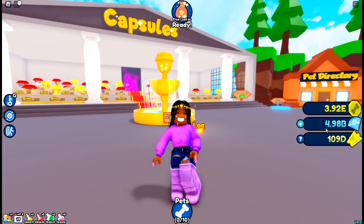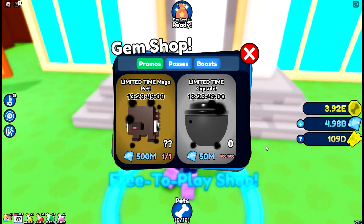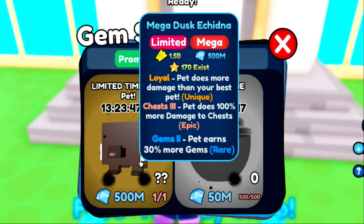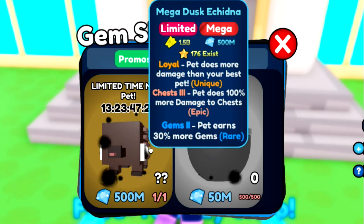There are no other new megas besides the ones in the store. Let's check it out — oh wow, so that's what they mean by 'Dusk.' It's a Dusk Cheetah! It has Loyal Chest 3, which does more damage to chests, and the pet earns 30% more gems. It has some really good enchants so let's go ahead and get this one.